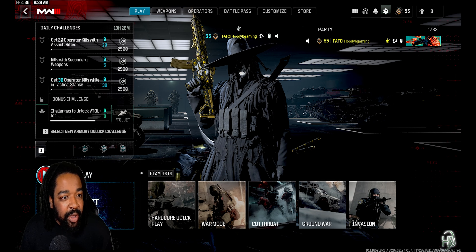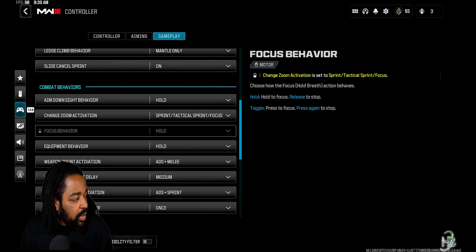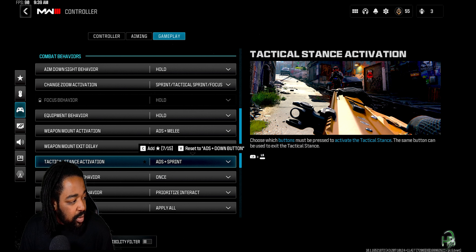First thing you want to do is go to Settings, then Controllers. Scroll down until you get to Tac Sprint Activation. You have options: ADS plus Sprint, ADS plus Melee, ADS plus down button, or double tap ADS. Personally, I have mine set to ADS plus Sprint — it works for me.